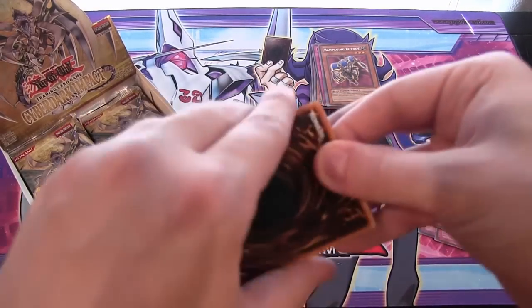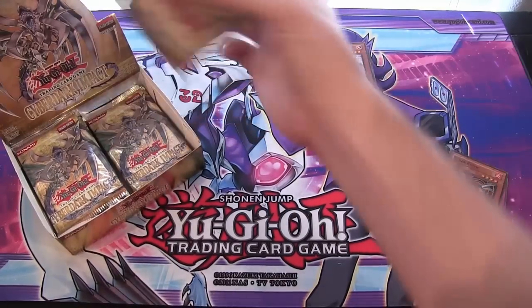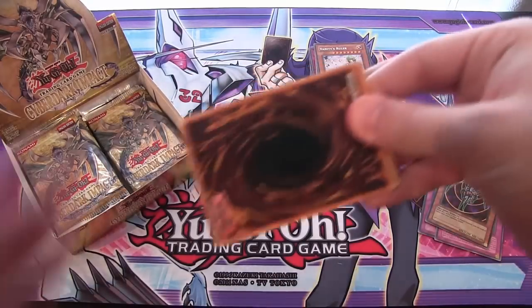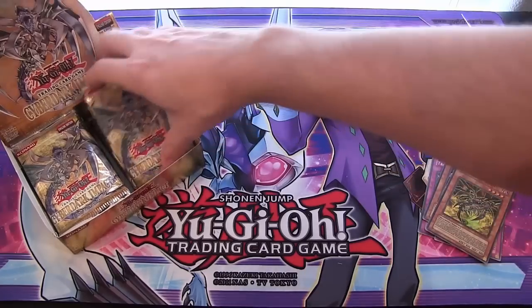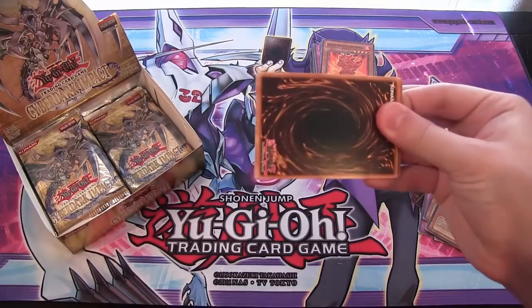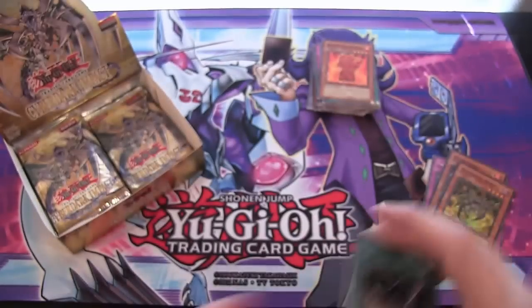Great way to start off a box opening, though. Instant Fusion. Then we have Vanity's Ruler for a rare. We have Cyber Dark Horn, Super Rare. Very nice card to get, of course. I like Cyber Darks. Hopefully we can get the rest of them from this. Be nice to at least get the Fusion — I'd really like to get the Fusion. I remember using that. Was it one of the DS games? Was it Spirit Caller? It just came out in that game and I remember using that a lot. Miraculous Rebirth. I remember trying to use all the Cyber Darks in there.